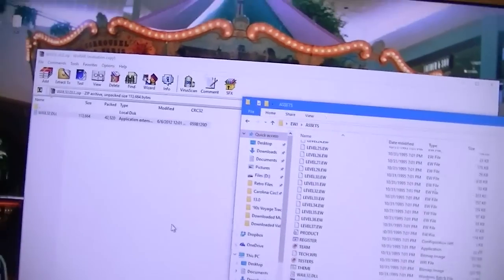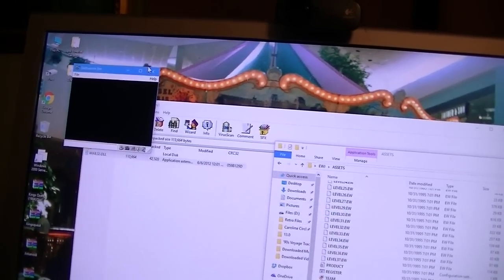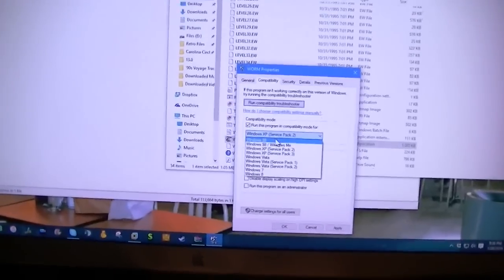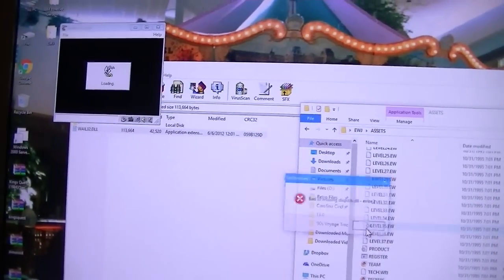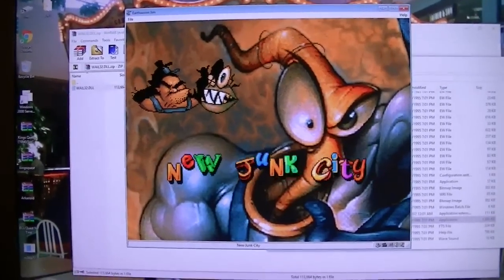Fingers crossed here. First of all, I need to turn my speakers on. Even though we've copied all the files to the hard drive, we're still going to need the CD in the drive in order to play this properly, because if we don't, I don't think we'll get sound. We also need to put it into compatibility mode for Windows 95 — just right-click the worm.exe file, go to Compatibility, and select Windows 95. Just ignore that error right there. It looks like it's working!